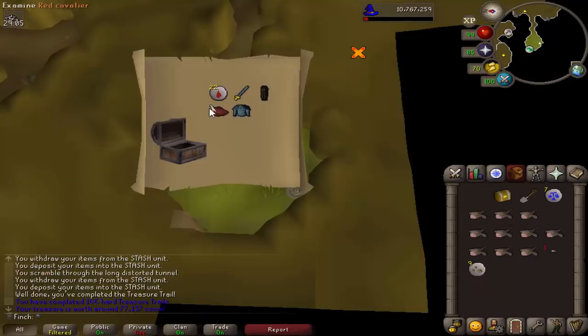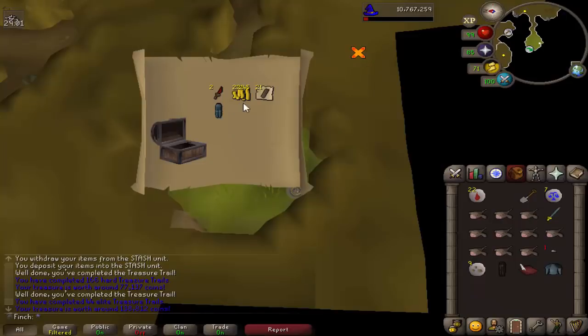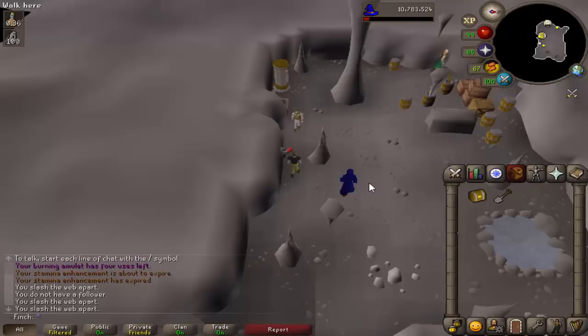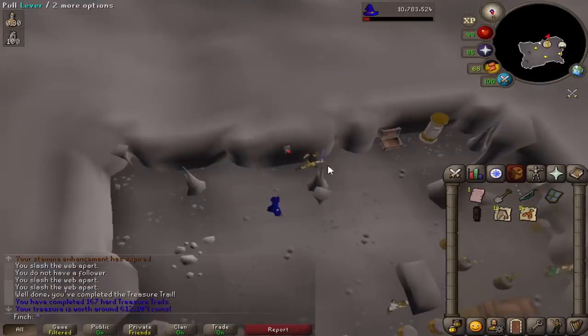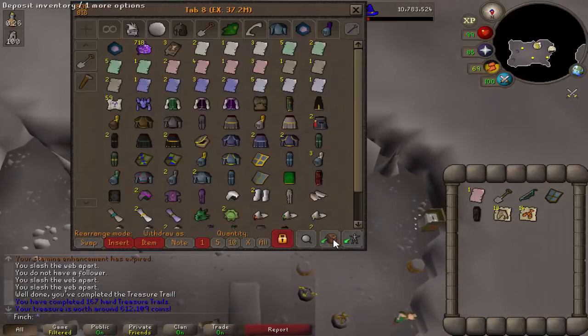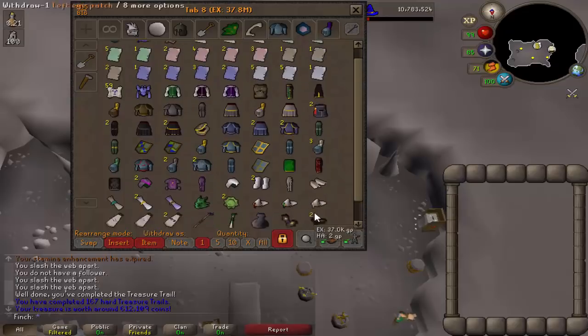Got another two clues - a hard and an elite. Starting with the hard: nothing too special there. And the elite: again, nothing too special. And another hard clue - a Zammy page, not too bad for the bank value. Curious to see how many Zammy pages I'm up to now. 11 pages - not too bad.